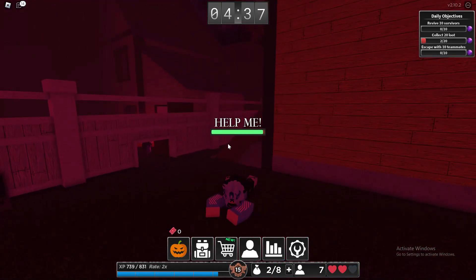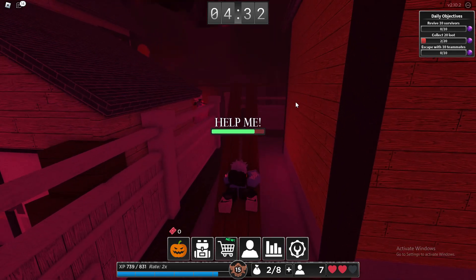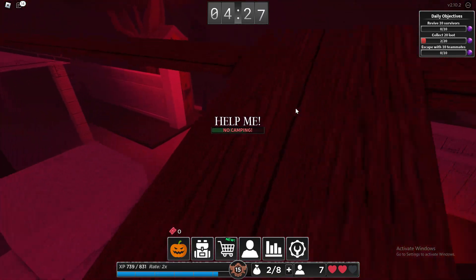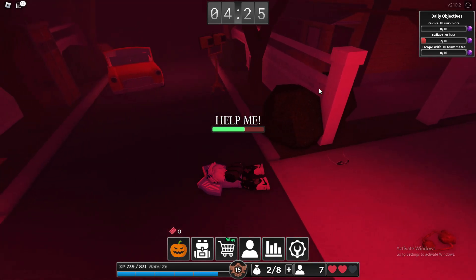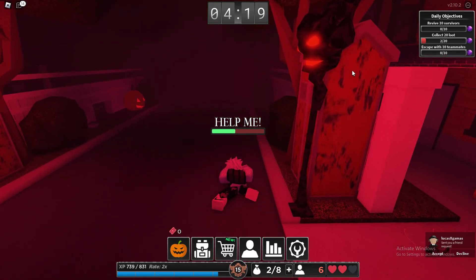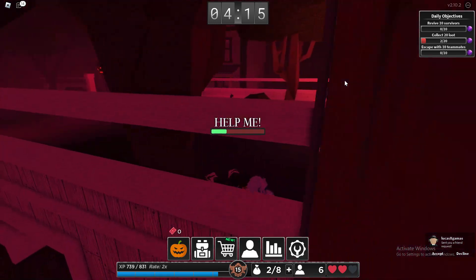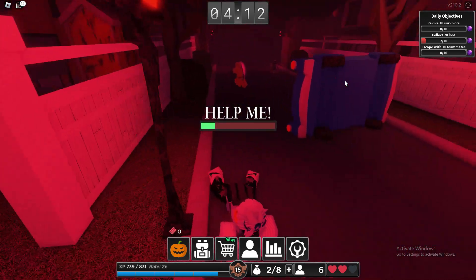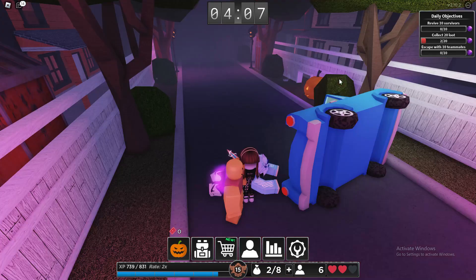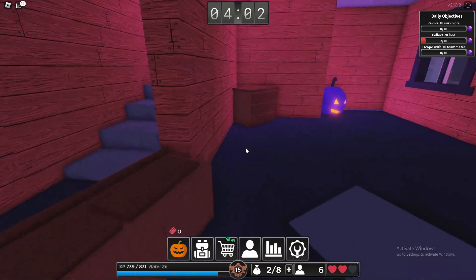The killer is actually a sweat — they have extra speed, and not only that, the killer can go under little gaps where you're not supposed to go, which is like a glitch. Is nobody going to help me? Thank you for helping me — cheers! I literally almost died there, oh my god. You have to be extra careful when there's a sweat in the server.